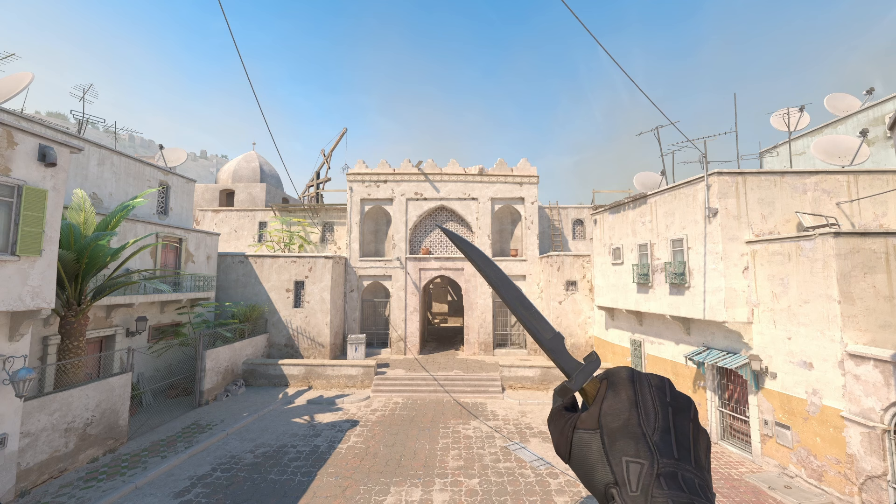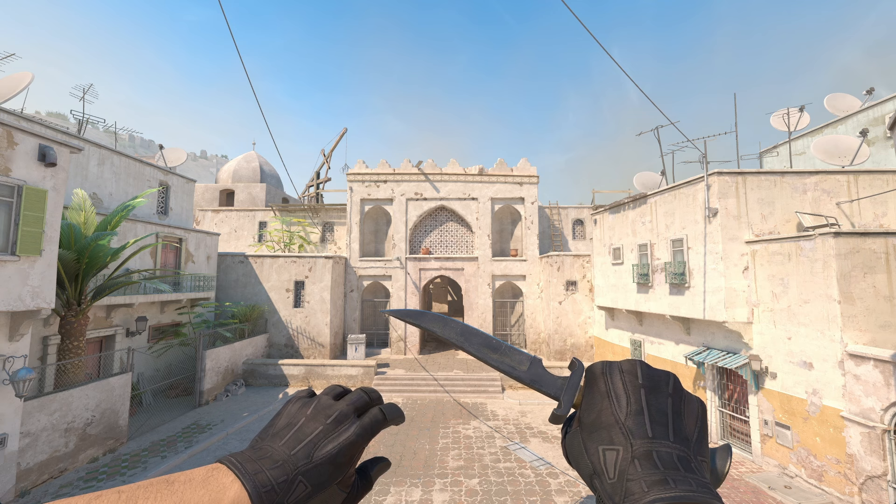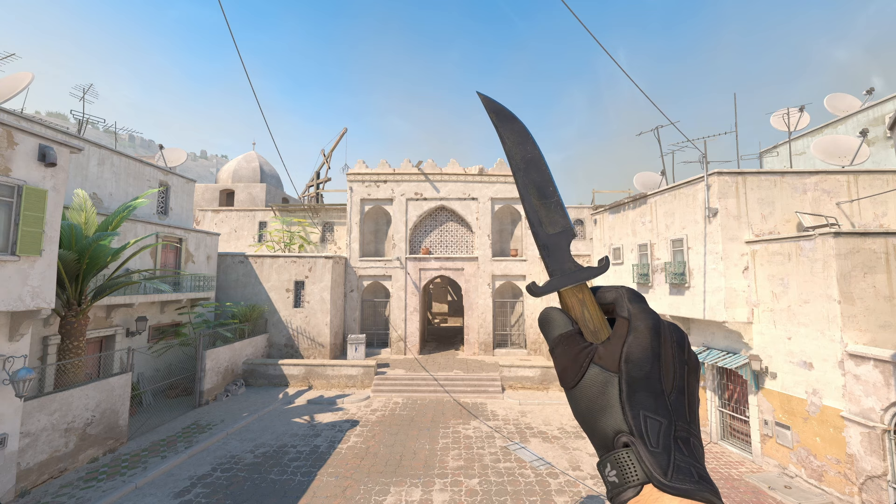Starting us off, we have the default knives. First, we have the default knife for terrorists. This knife was surprisingly not the original default knife — more on that later — but became the default knife sometime during the beta. I can't find a definitive date when, but it was likely changed when the Steam Open Beta released. This knife doesn't have an official name, but is based on the Russian Kizlyar DV-1.